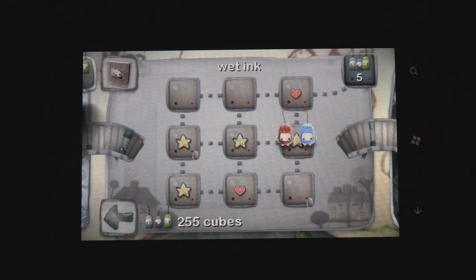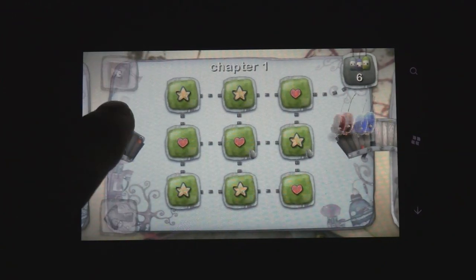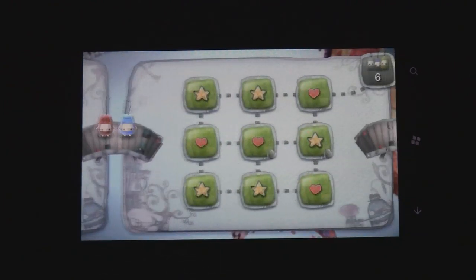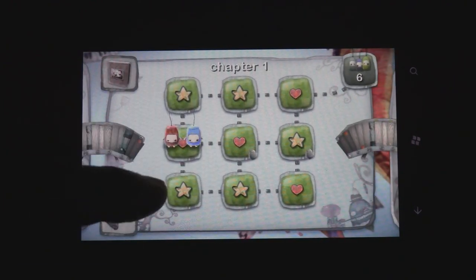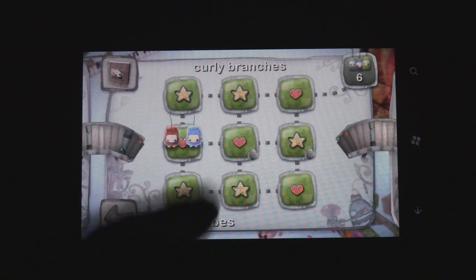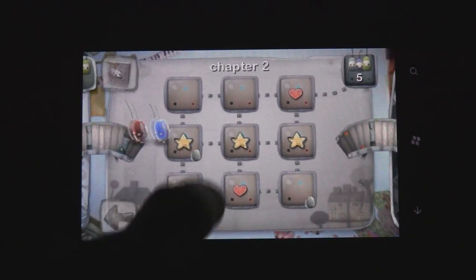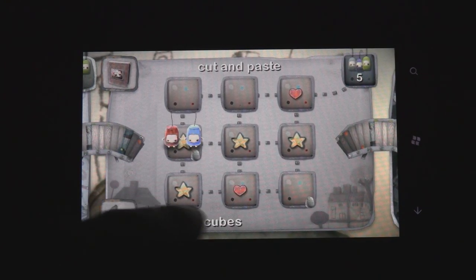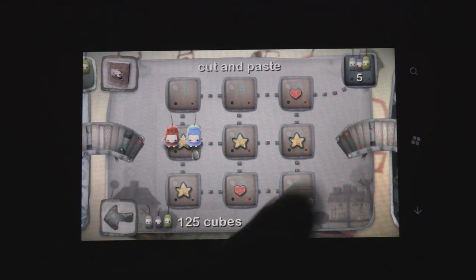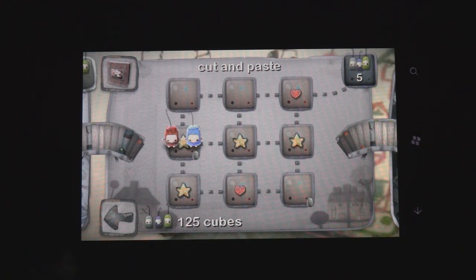In each of those stages, you have nine levels to play. In each stage, you can get stars if you rescue all of the little characters, or just hearts for completing them. You don't have to complete every stage in each chapter — you have to complete at least six levels to move on to the next chapter. You can always come back later to go for higher scores.